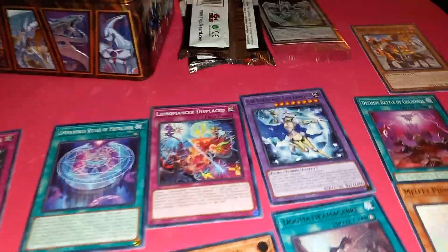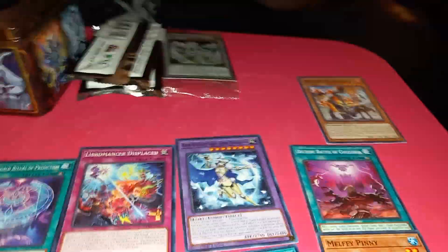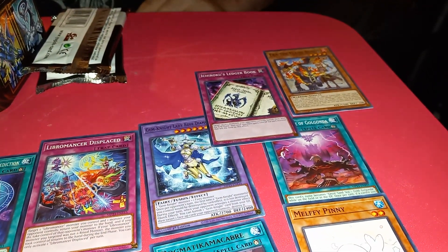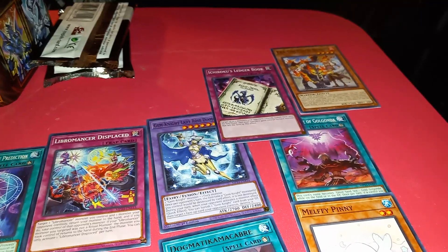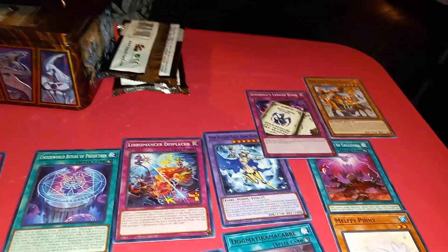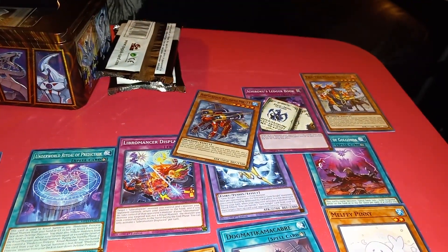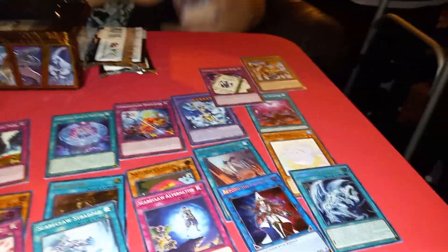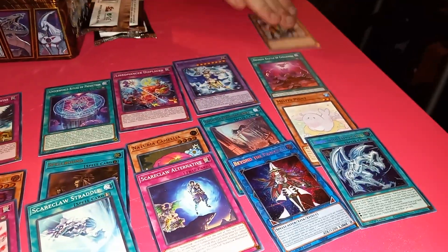We got X Flame Buddy. Ledger Box. Amphibious Bugroth MK11. Very interesting.